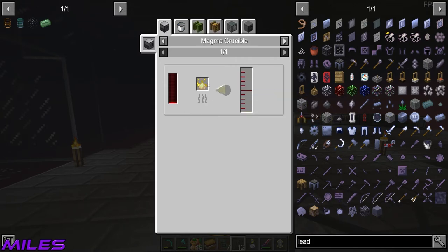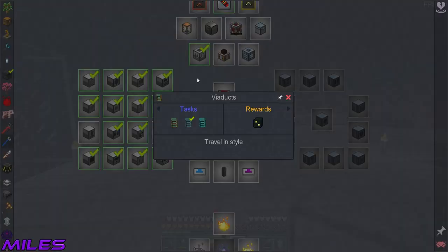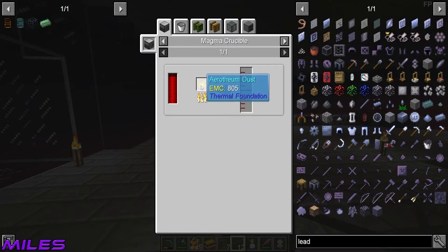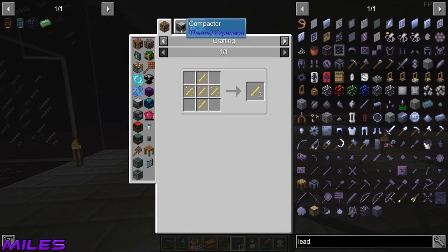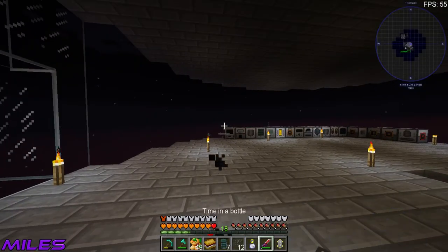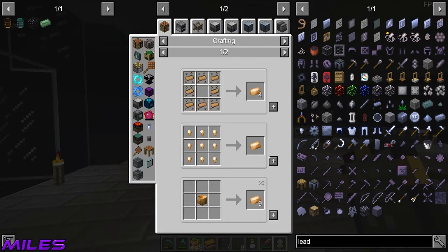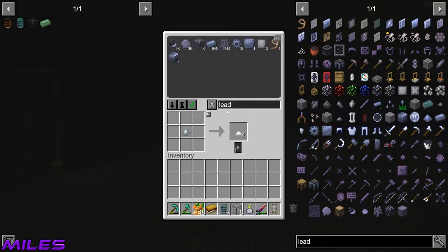I don't think we're gonna be able to do this... and the final one is complete! All right, we made all the things because we're just that good at Minecraft. Now what I want to do is make these reinforced upgrade kits. But to make these I need more hardened glass - I think it's just pulverized lead and pulverized obsidian makes hardened glass. Put that in there, all these in the system.